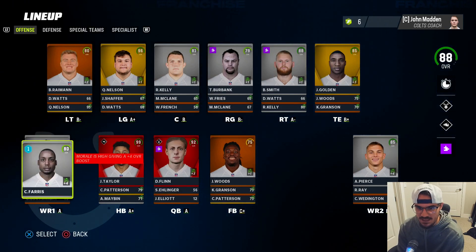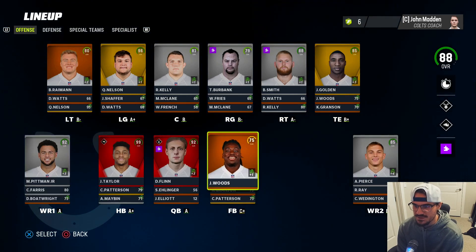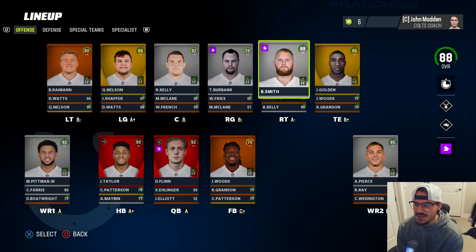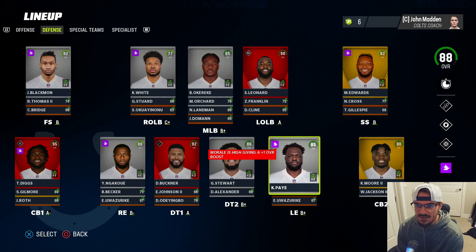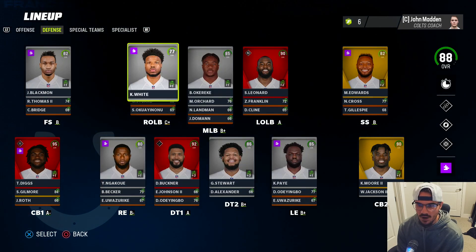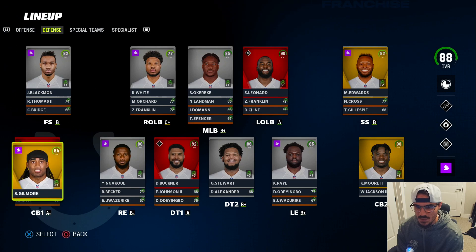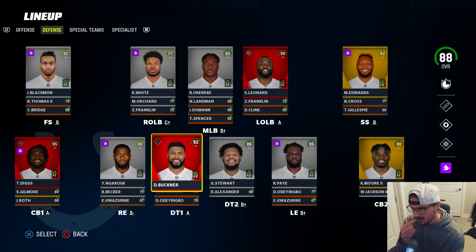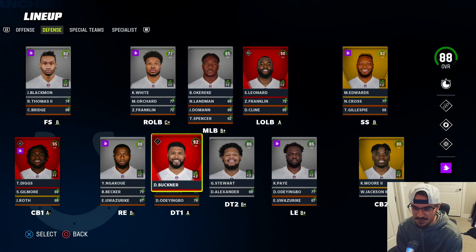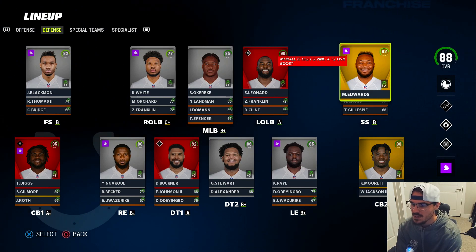Taking a look at our roster going into next season. Ferris is up to 80 overall and star development. Receivers are pretty set. Offensive line could use an upgrade at tackle. Defensively, Kazir White is going to walk - that's fine because Orchard will step over and play right outside linebacker. Defense line-wise, we need to bring back Buckner and probably Grover Stewart. Looking to upgrade Ngakoue. Dom Flynn is up to 89 overall and should be 90-plus with some morale.